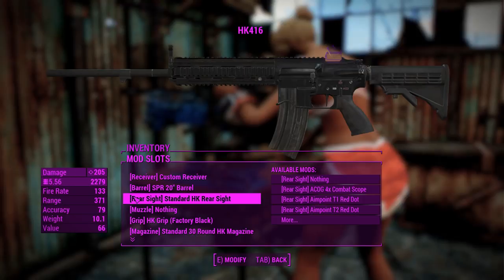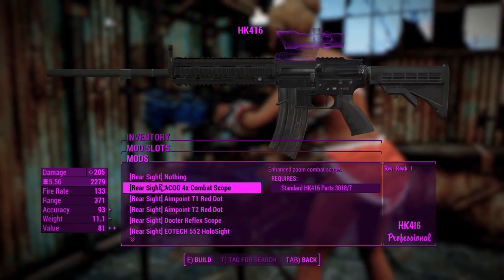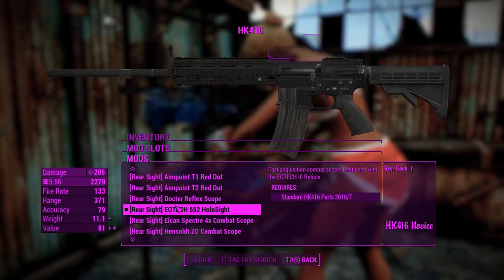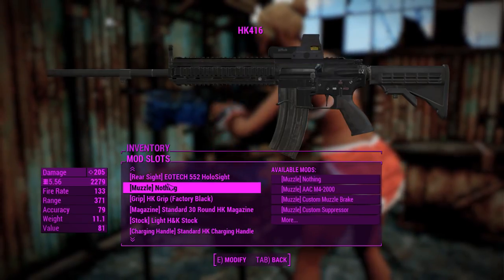So at 205 damage, this thing is just screaming overpowered off the gate. What I want to do is chuck a good sight on it — we'll go for a nice EOTech, because you can never go wrong with EOTechs. We'll chuck that on.